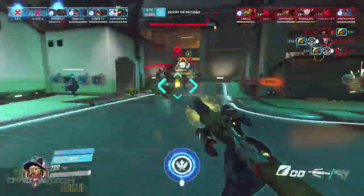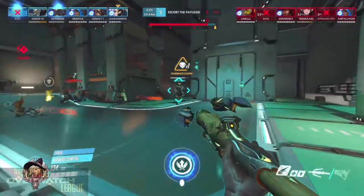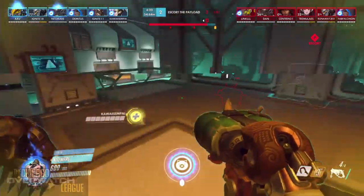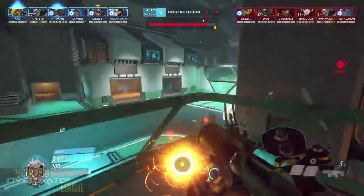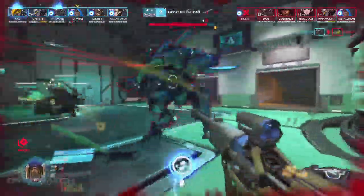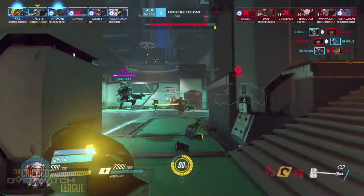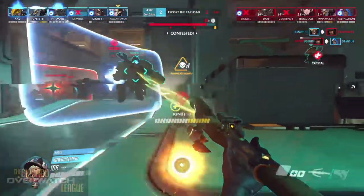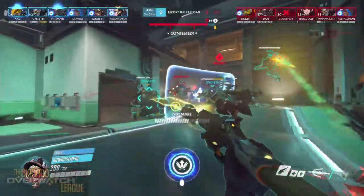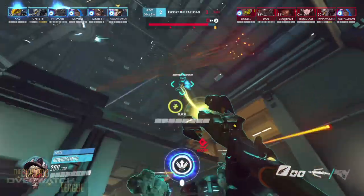We've got a Mercy ult lurking. She's holding it, waiting for the right opportunity. Nightmare is getting low — not enough. She's going to hold onto it. Don't hold on too long though. Ana is kind of left out here without a lot of support. We're getting one target at a time, which is working out for Team Wind since no huge ult has been blown yet.